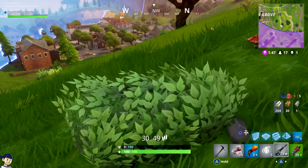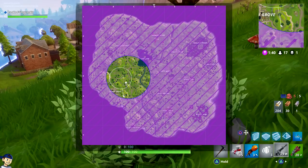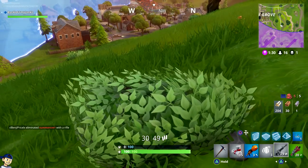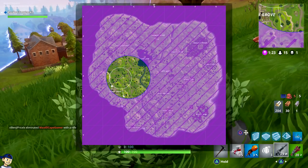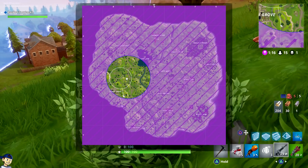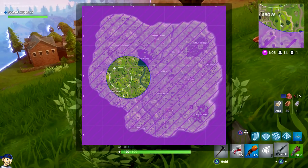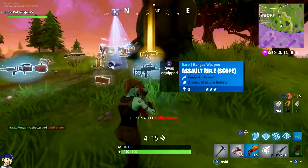Now a problem could arise — I'm forced to get off my mountain and go into the circle. Anybody in this area or waiting in Greasy Grove is going to see me come in, so you've got to do it smart. You've got to almost play the storm. Assuming there's going to be somebody up on this mountain — people tend to go to high ground and in bushes, especially when there are no buildings — only buildings — oh, that worked out in my favor.